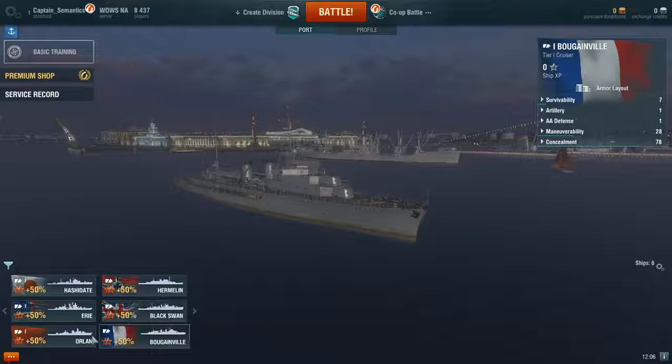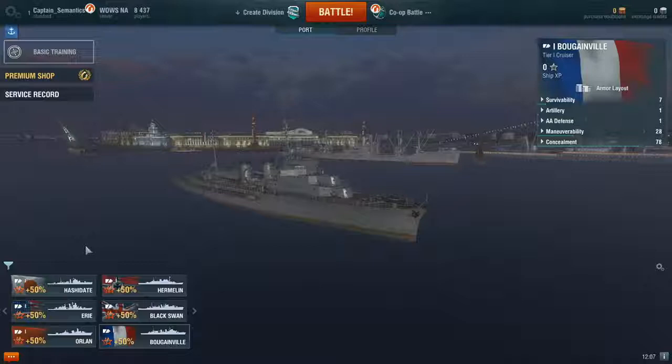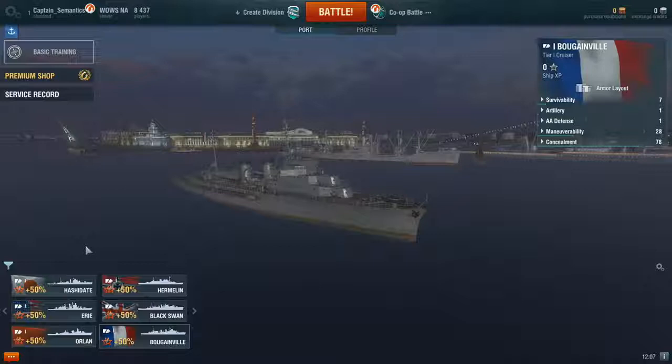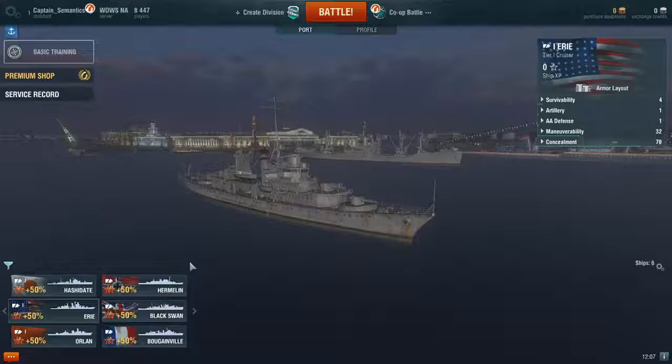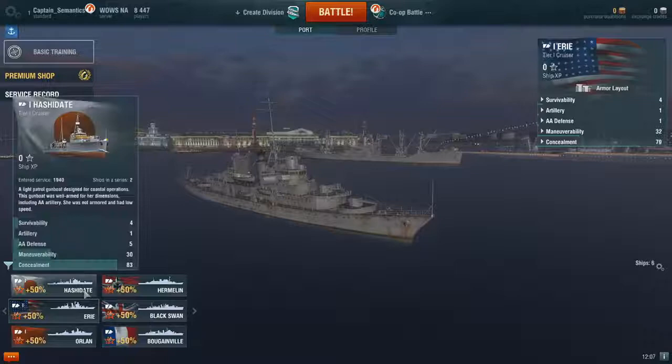The first thing is to decide which ship type you're probably going to want to go after. The second thing is going to be deciding which specific ships of that ship type you're going to want to be driving. For example, if you want to be driving the Iowa at any point, keep that in mind straight up. Now let's go ahead and look over the account level.